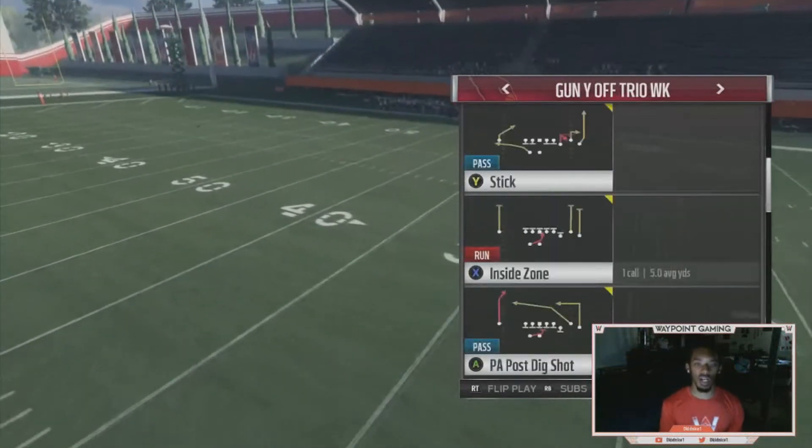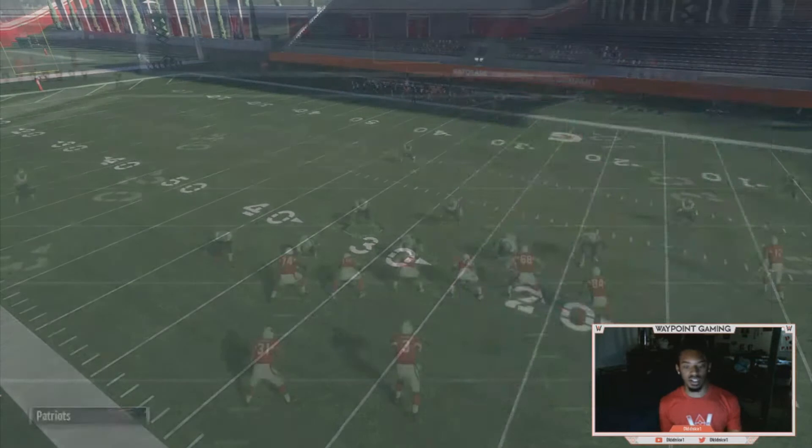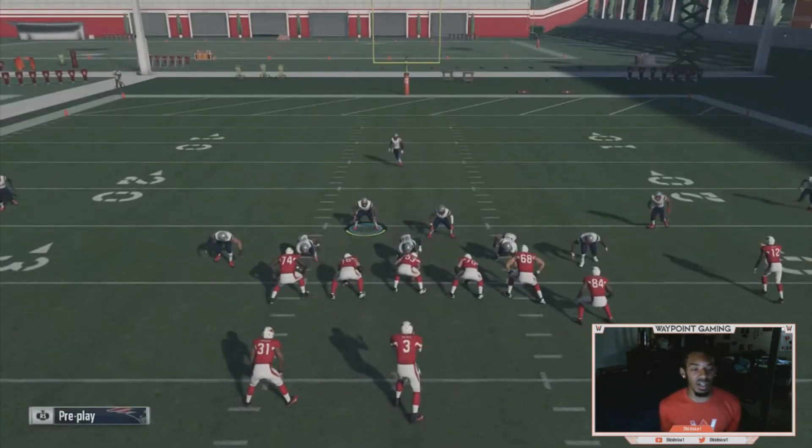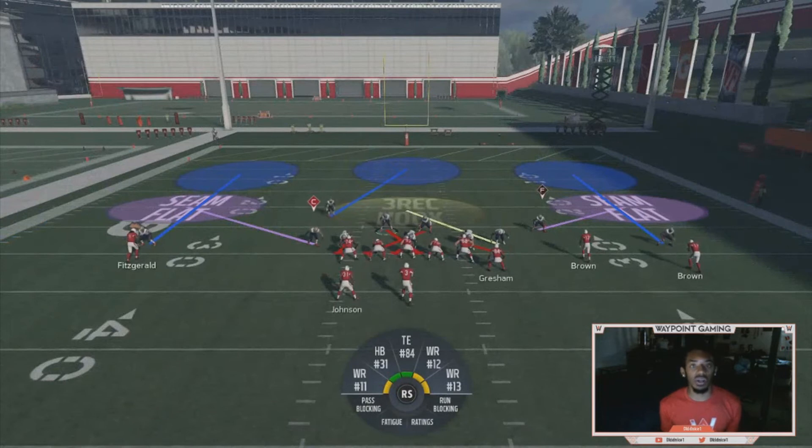I've been asked: how do you set up Crossfire? And if it's a setup I've already done, like the Cover 2 type setup, I'd go ahead and direct them to that video. But I've been messing around with another setup, because this is my defense at the end of the day, and I've been trying to figure out ways to stop the run out of it, and how to stop certain particular plays depending on the setup. So right here, this is going to be my run support slash Cover 3 type setup.